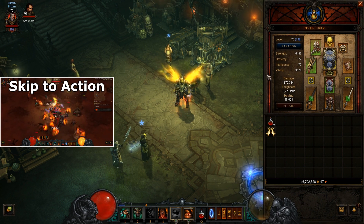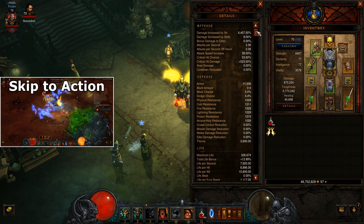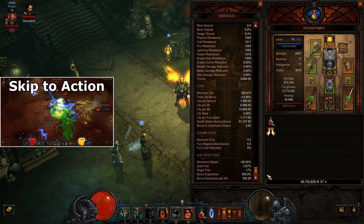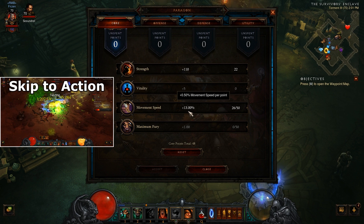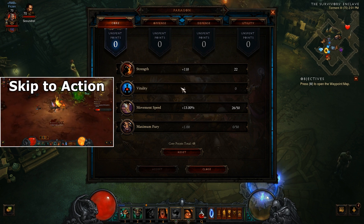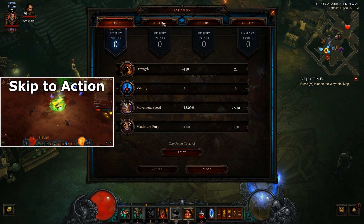So as you can see, these are my stats. I will show you my details real quick so you can pause the video if you want to study them. I'm using movement speed to max out my movement speed with 12% boots, also I'm using strength for damage. I was thinking about vitality because I could use more HP, however it's not as bad as it looks.